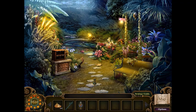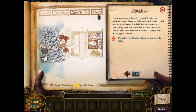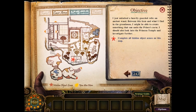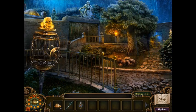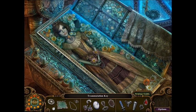Uncurse Potion. That's the white thing. Transportation key. Okay. Okay. Okay.